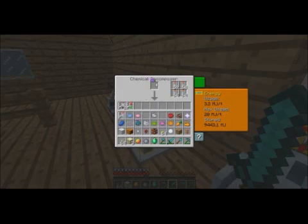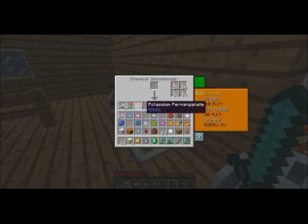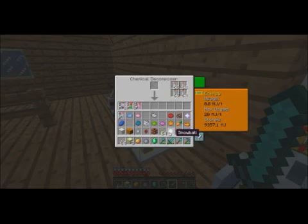Yeah, you can put in any one you want — carbon black, potassium permanganate. Some of these are hard to pronounce. I'm going to put in a snowball here. Alright, that gives us water. Now, flower — I think yellow flowers are the only ones that work in this machine. There — that's what I want: shikimic acid. I don't know what it does, but it sounds cool.